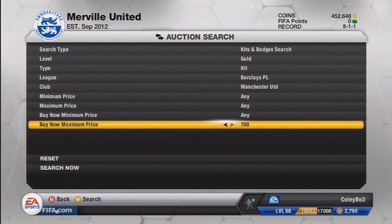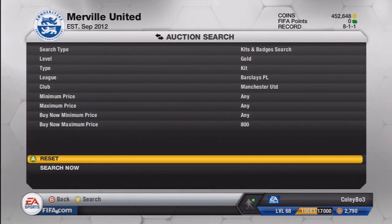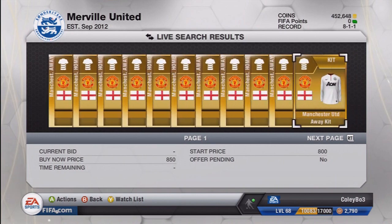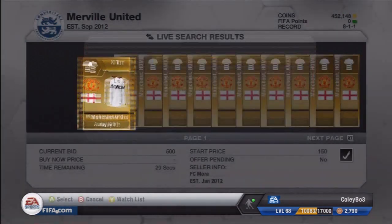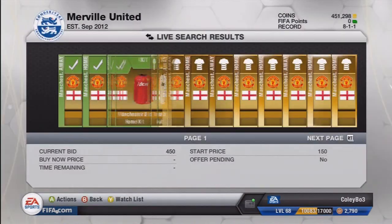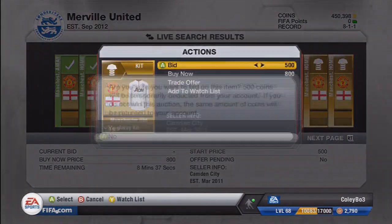For this example I'll show you a couple of examples, the first one being Man United. The first thing we need to do is check what the lowest buy now is. That is vitally important because kit prices are always changing — every single day they'll go up or down, depends on supply and demand. We find it is around 750 to 800, and what I'll do is search a maximum price a couple hundred just below that and bid on every single kit up to an hour. It is the most handy method, especially with kits because not a lot of people are bidding on them.